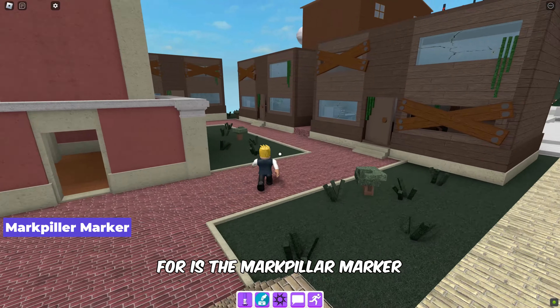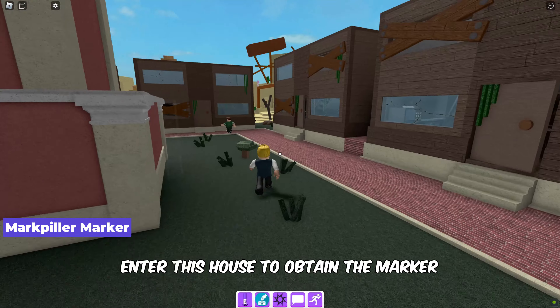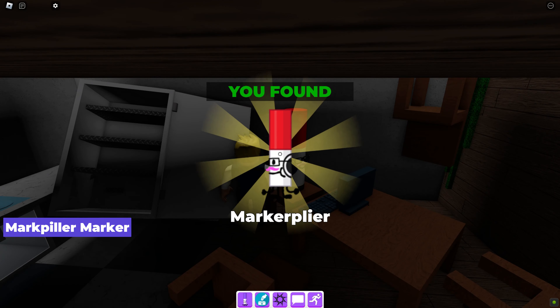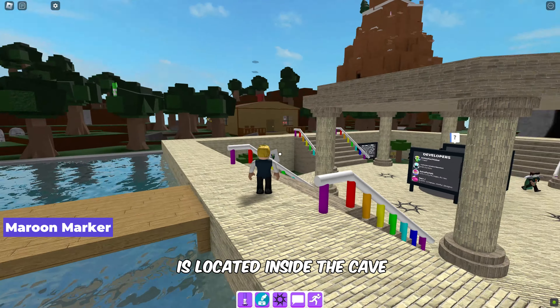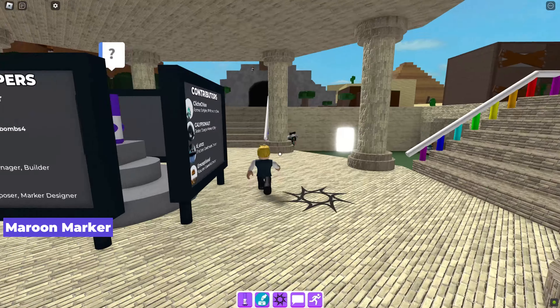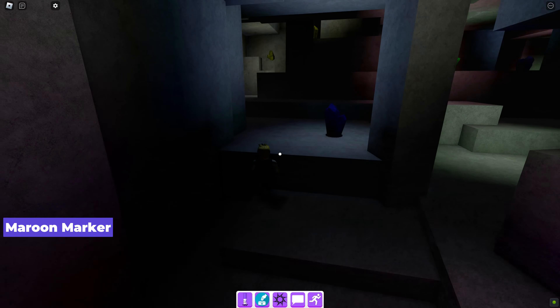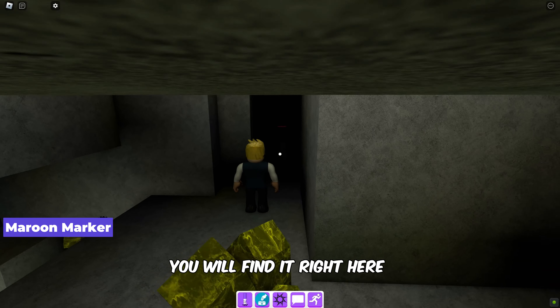The next marker we are looking for is the mark pillar marker — enter this house to obtain it. The maroon marker is located inside the cave; you will find it right there in the corner.